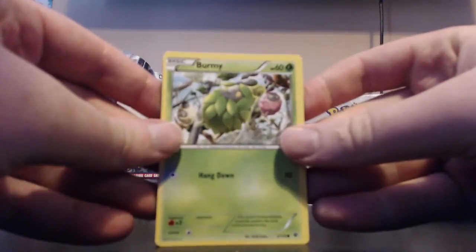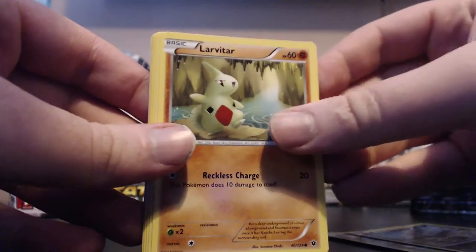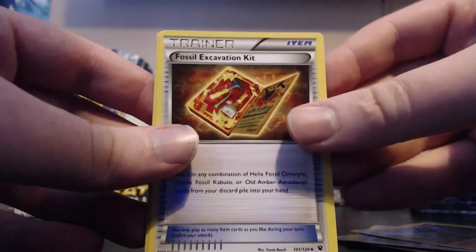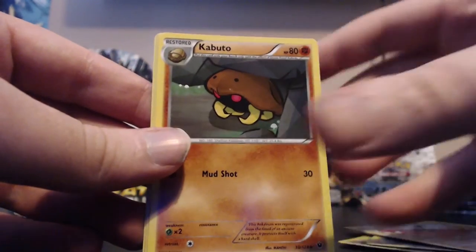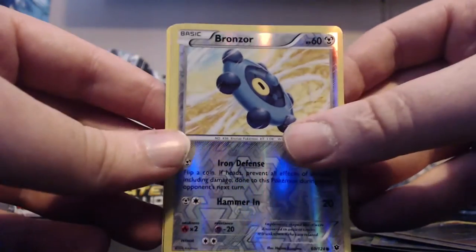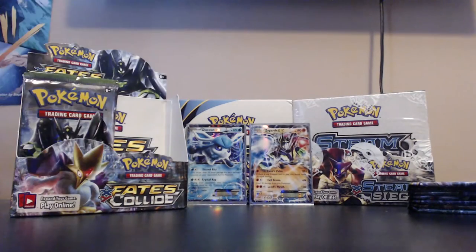Pack eleven: Burmy, Vullaby, Larvitar, Seel, Riolu, Fossil Excavation Kit, Wormadam, Kabuto. Our reverse is a Bronzor and the actual rare of the pack is a Snorlax. We just got this in a reverse holo slot too, so that's cool.